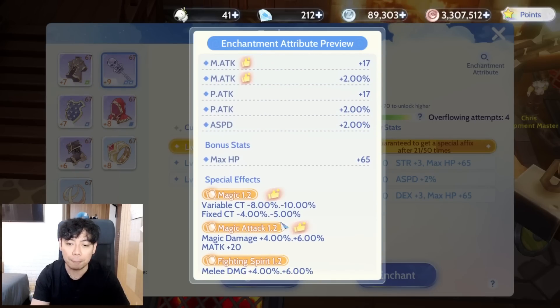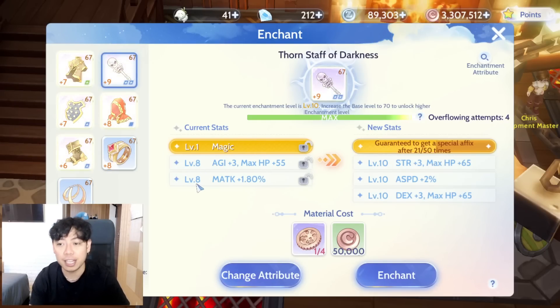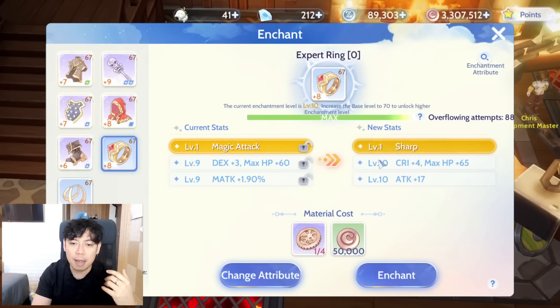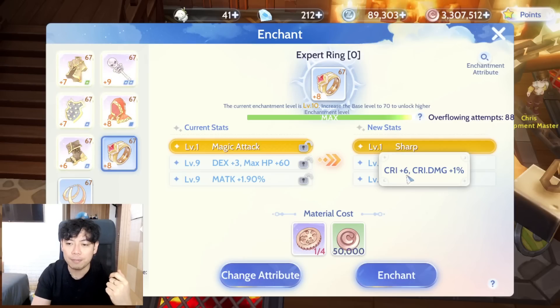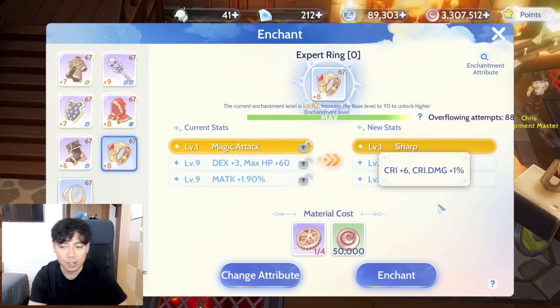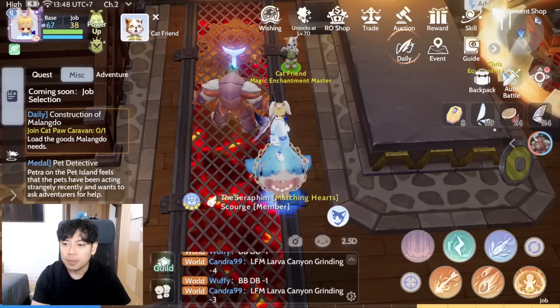The most important enchants are the special enchants, which are the yellow ones. For example, Sharp level one increases your crit and crit damage, so most assassins and ADL hunters or snipers out there would be wanting this one.